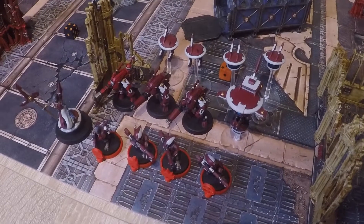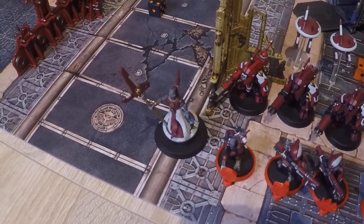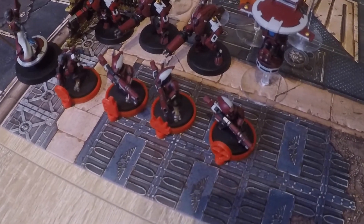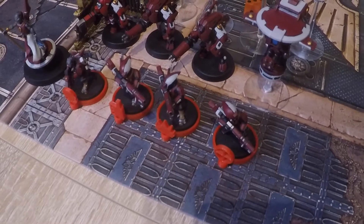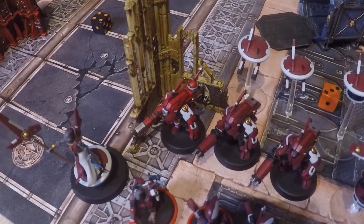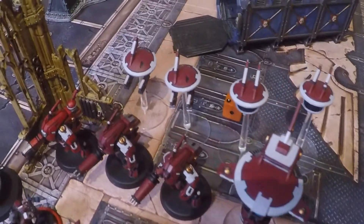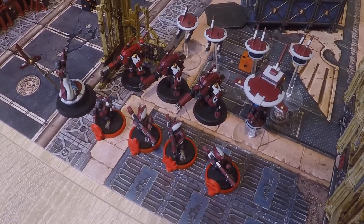For 150 points of Tau, we are starting off with the Commander who is an Ethereal with an Honor Blade, a Pathfinder Shazwe who is the leader with Pulse Pistol and Pulse Carbine, three Pathfinder Gunners in Comms, Sniper and Demolitions, all with Ion Rifles, a Stealth Suit Shazwe with a Burst Cannon, two regular Stealth Suits both with Burst Cannons, a Recon Drone with a Burst Cannon, two Gun Drones, two Shield Drones — and that is 150 points of Tau.